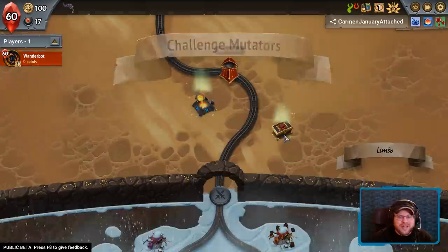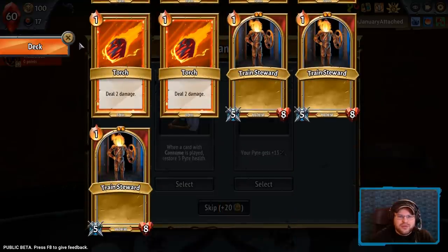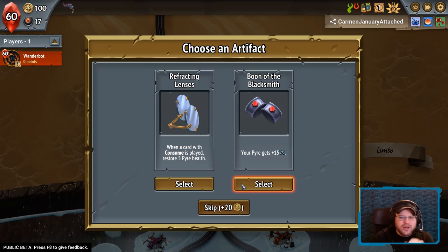Adaptive mutation is enough. There is Boon of the Blacksmith — your pirate gains plus 15 damage. I've got three with consume, that would be good healing. Otherwise we could just go for the pure raw damage. I'm going to go for the heal 15 per round — it's probably a bad idea, but we'll see.